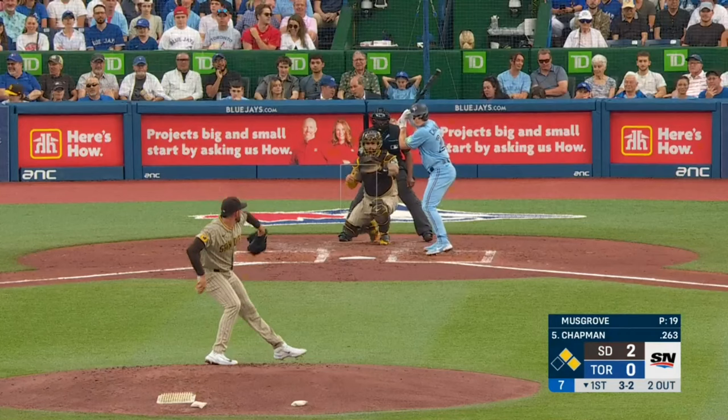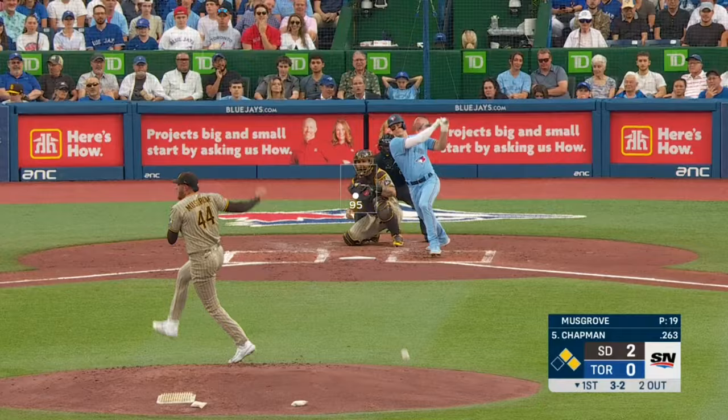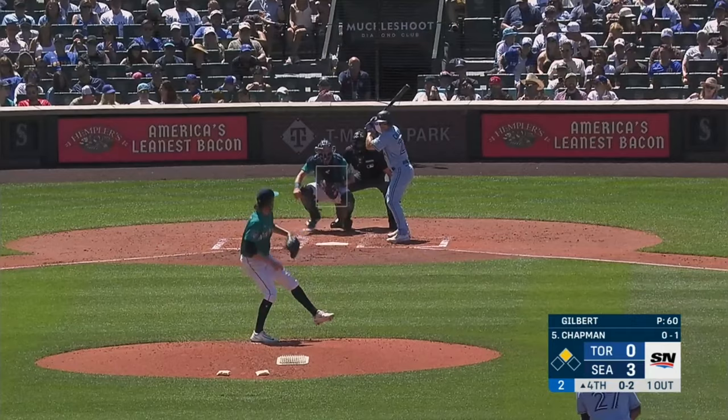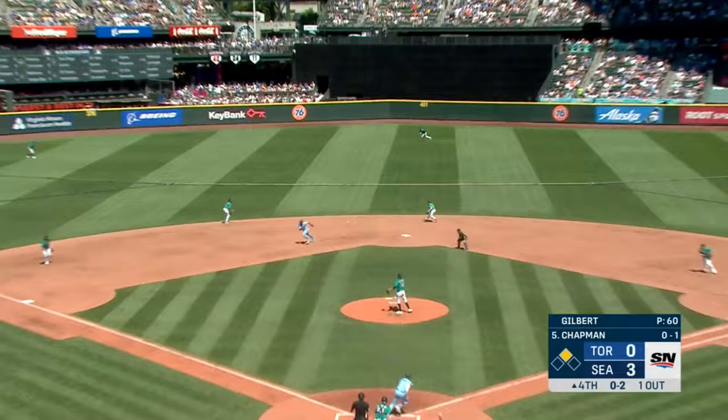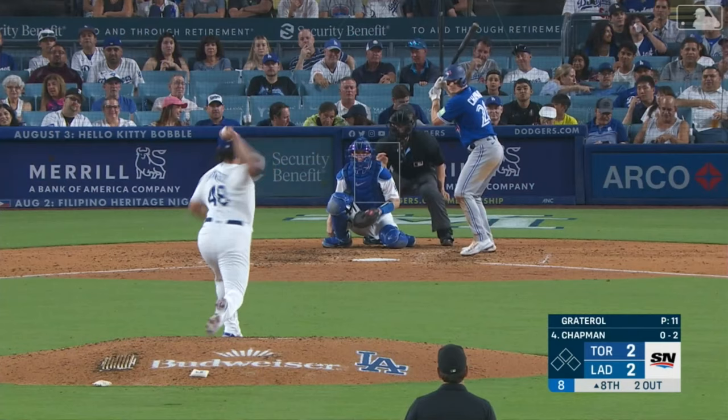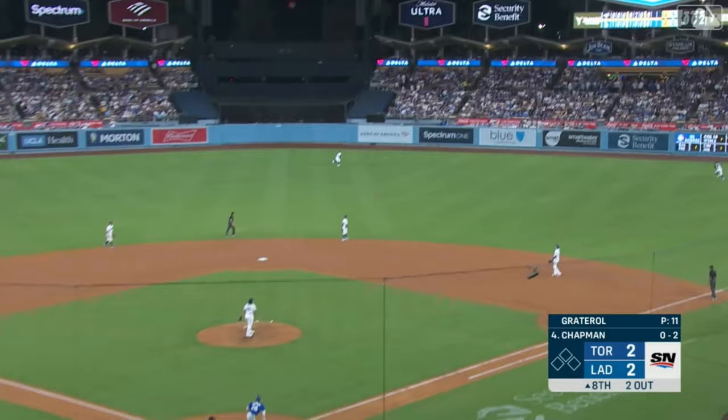That's a fair ball. Vizio in to score. Guerrero will be stopped. And it's up the middle into center — a base hit. Springer on his way home. Bichette around to third on the RBI single. And that's up the middle — a base hit. Laddie around third, on his way to the plate, the throw's off line, and he's in there.